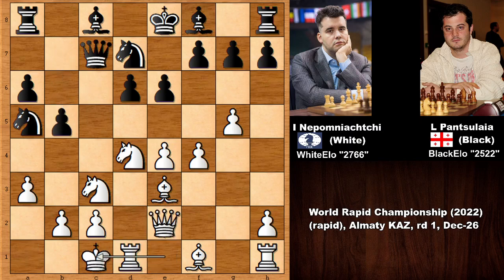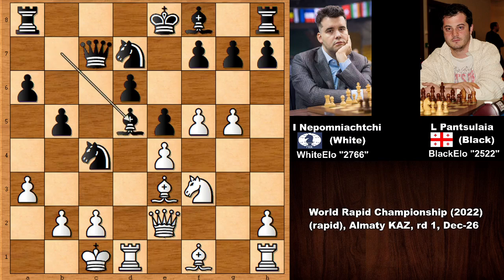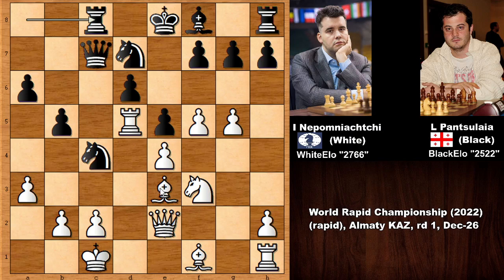Knight to a5, queen to e2, b5, Nepomniachtchi castled queenside, bishop to b7, f5. Black didn't want to open the e-file, so e5 pushes the pawn and closes it. Knight goes back, knight to c4, and then knight to d5 — bishop takes on d5, rook takes on d5, rook over creating a battery on the c-file, bishop goes back. In this position, black already has a threat: knight takes bishop and you can capture the bishop because of queen takes on c2 checkmate.